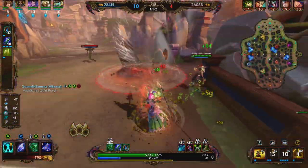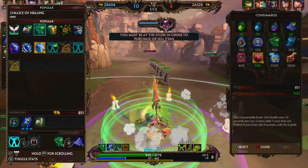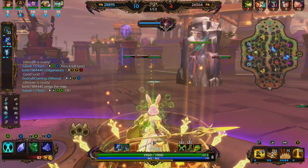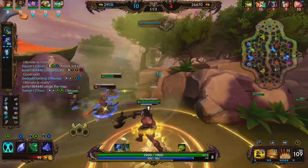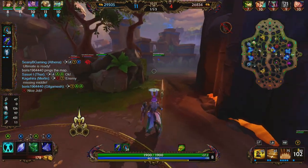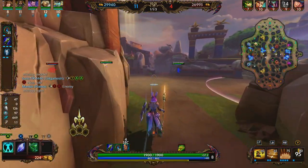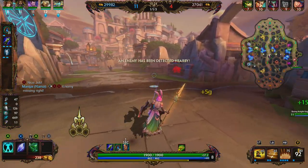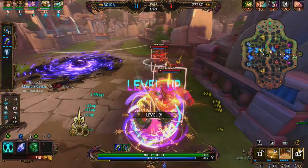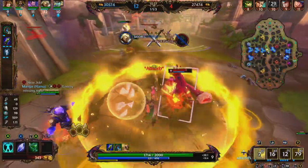Athena's combo is: activate your 3, then activate your 2 — and it doesn't really matter if you dash before or after. You can also use your 2 then your 3. Like right there: if we had used our 2 then 3, we could have taunted that Sir Cat into the Merlin flames and then used our 3. We teleport in and Thor is able to get the pick onto Erlong.